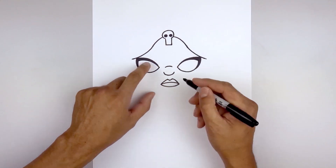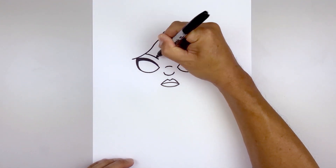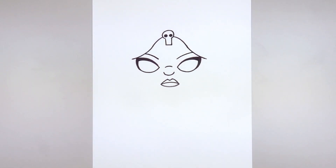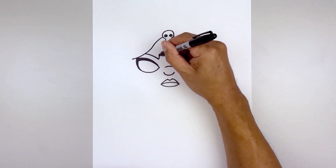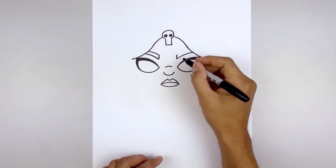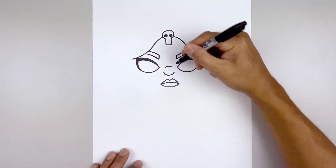Now I'm going to layer the eyebrows in behind the hair. Let's start on the top left, curve in and then down, line this up on the right side, going up and then out. Let's go back to the inside of the eyebrow and do a short line going up, then follow that same curve going up and out underneath the hair. Let's fill the eyebrows in black.